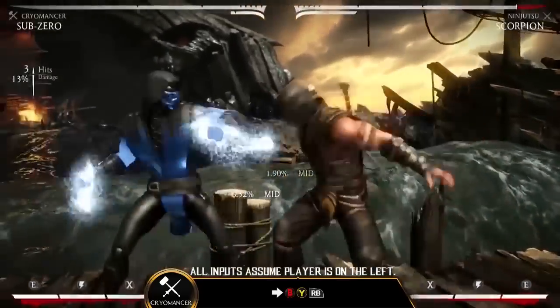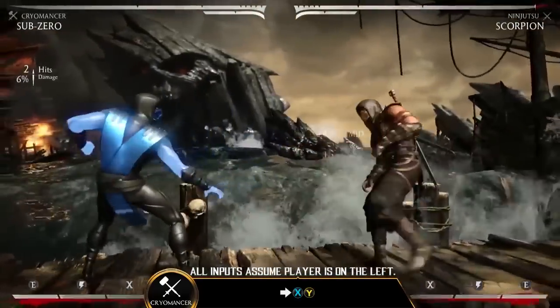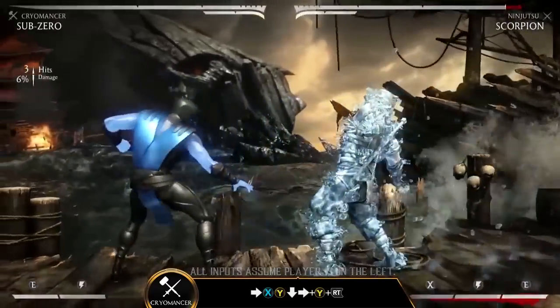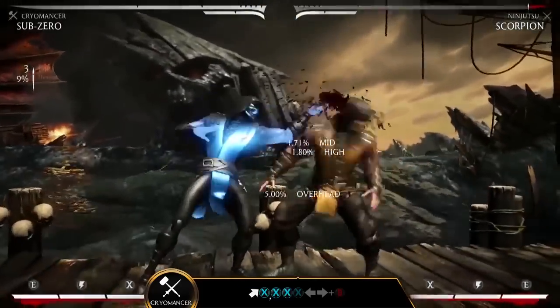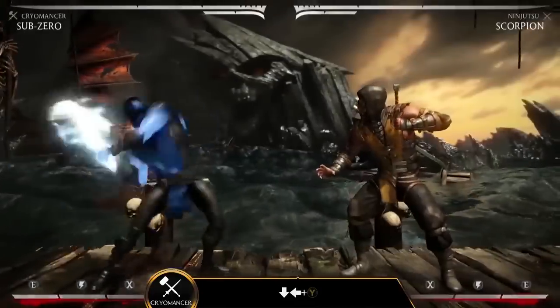First up, Cryomancer. This ice weapon variation caters to an aggressive playstyle. Forward XY is a quick opener that can transition into a freeze, or press Y a second time to complete the combo string and launch your opponent into the air.